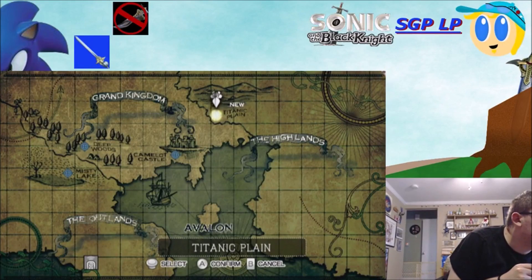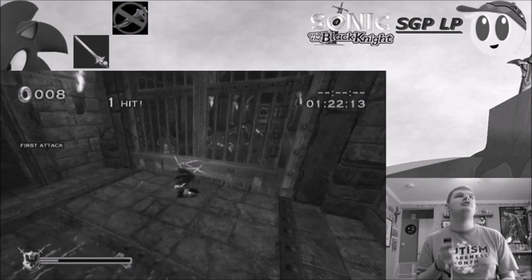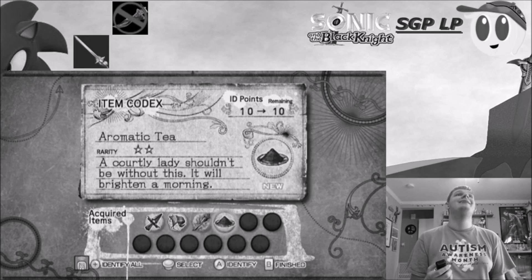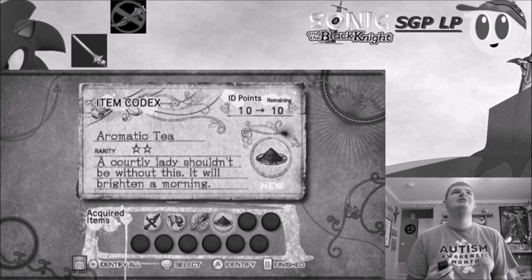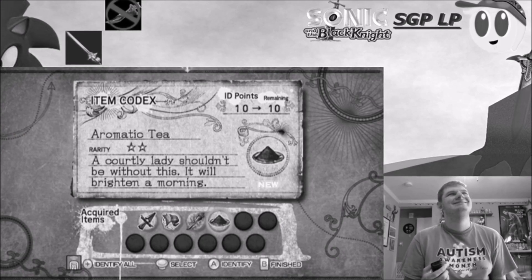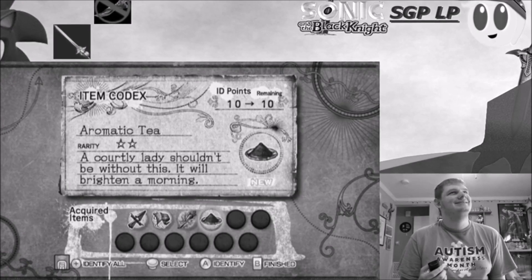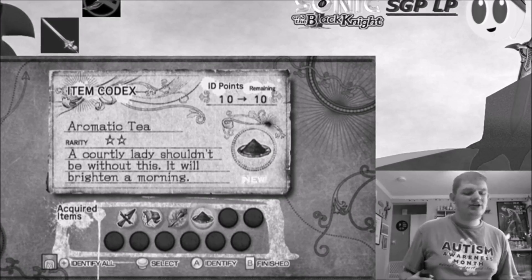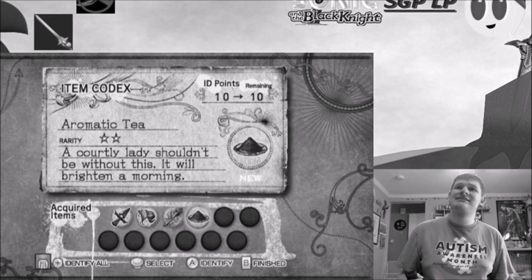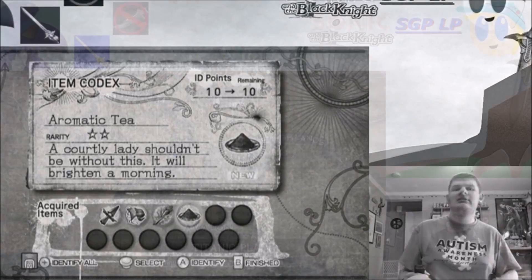Previously on Sonic and the Black Knight. That's so frustrating. Why can they hit you through the door though? Aromatic tea — not exactly sure what that means, but Rarity 2? A courtly lady shouldn't be without this. It will brighten a morning. All right, ma'am, we gotta take you to prison. Don't take me to prison yet — I need to bring my tea with me. You're right, ma'am. Go grab your tea so that you can be a courtly lady in prison.